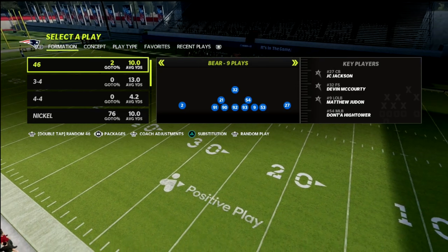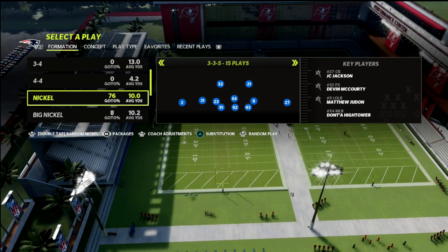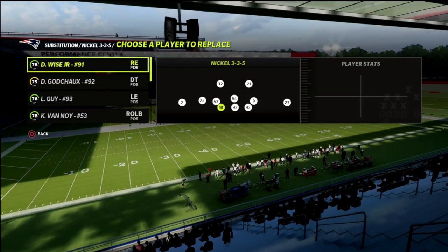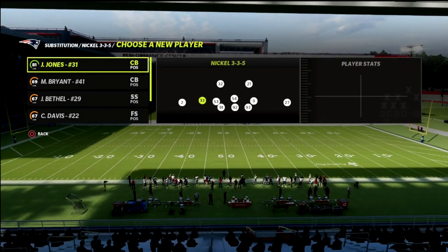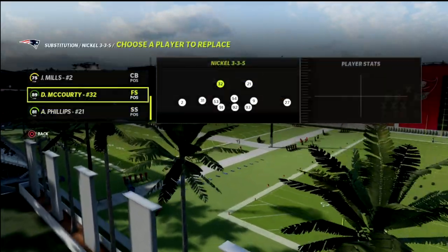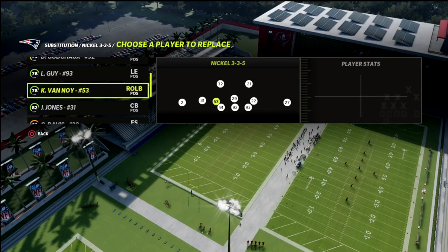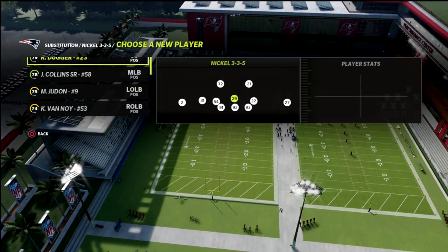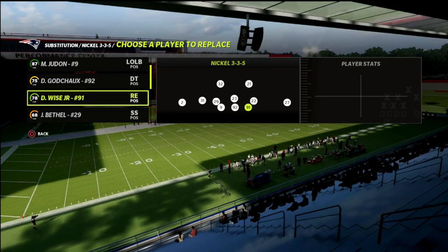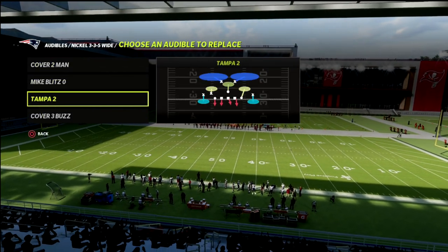We're in the 46 playbook and I'm going to be showing you a really cool little package out of Nickel 335 Normal. What you want to do in the packages is go to the safety nickelback package — that puts a safety at your nickelback. We're going to sub him out and put safeties across the board, including at the linebacker position — fast safeties that can react to zones. At the bottom, I like to put linebackers in and then put a DT at nose tackle.